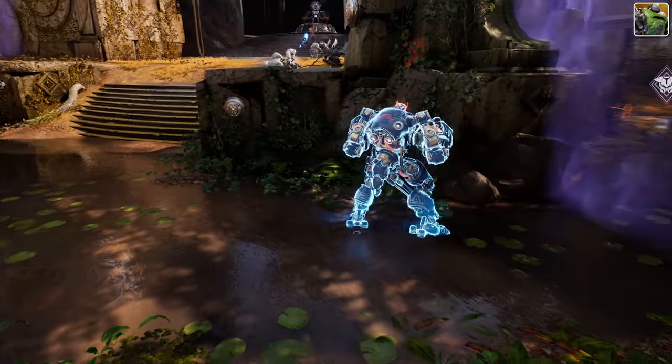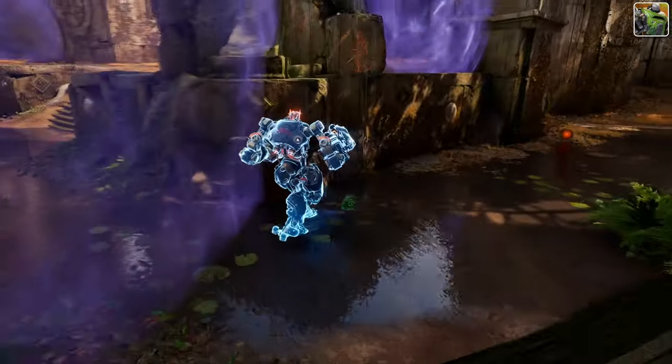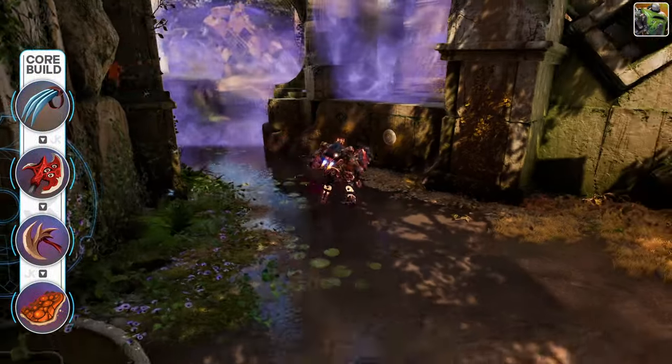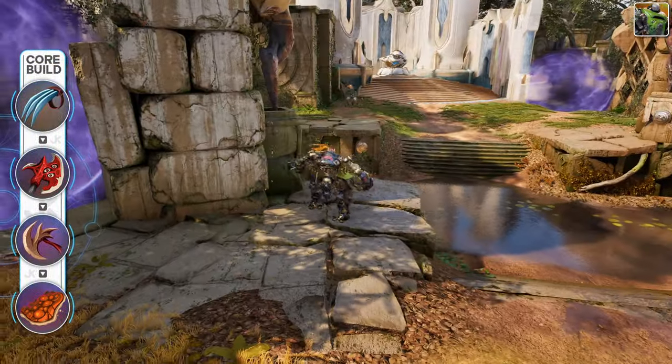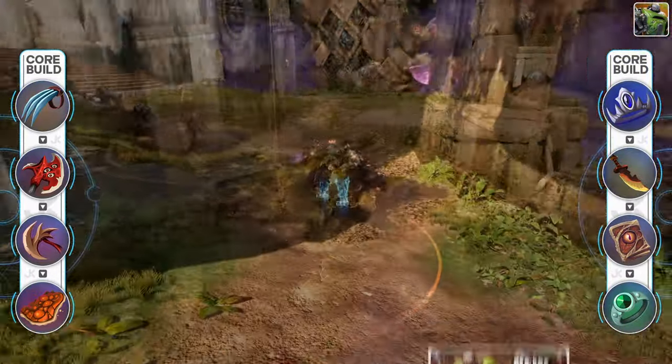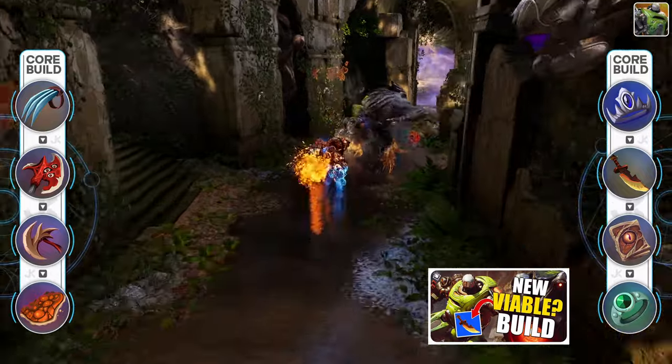Now, there are two different build paths you can go with for Crunch. One is a more bruiser physical power build, which you can see on the left side of the screen, and the other is a recent magical power focus build by Crashy that is very different but powerful. A link to Crashy's video will be in the description below and in the card in the top right if you'd like more details on that one.